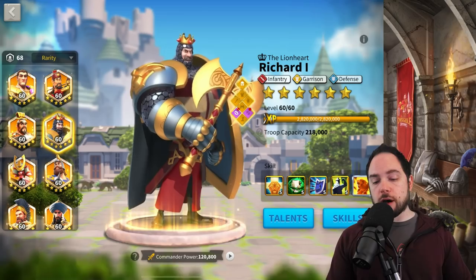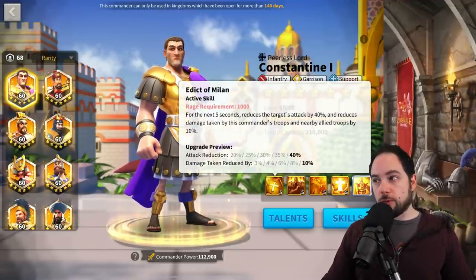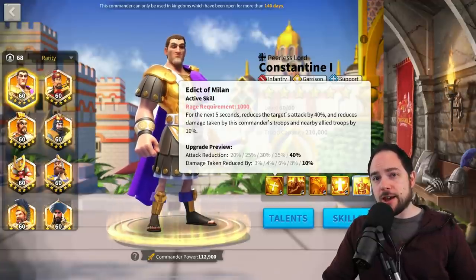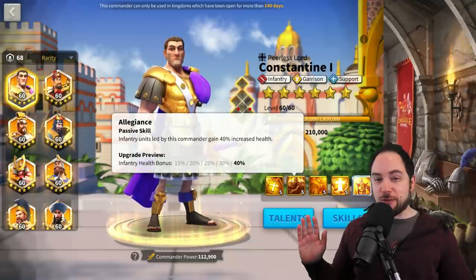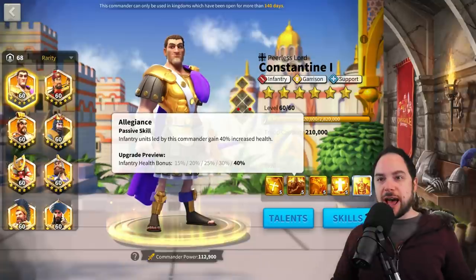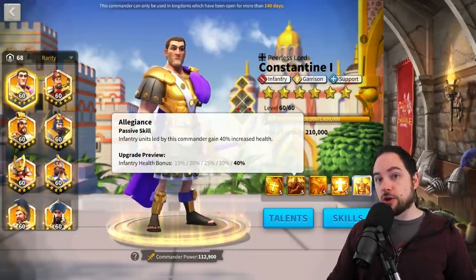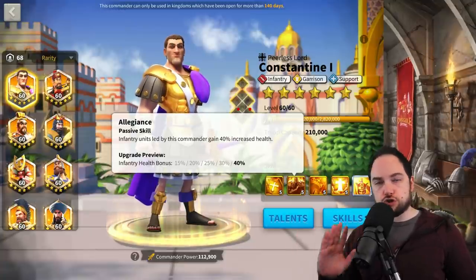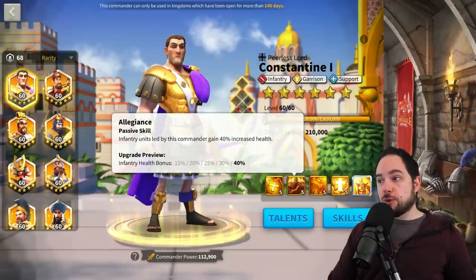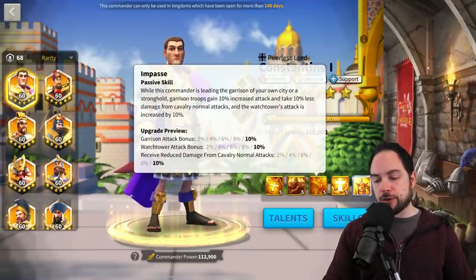The third commander on our list is another game-changer in Canyon — Constantine. Constantine has the maximum area of effect buff possible when you max the first skill: 10% damage reduction for nearby targets, plus reducing enemy attack by 40%. The second skill gives your infantry 40% health. It does not get any better than that — 40% health is literally the best you could ask for, the way Season of Conquest technology works for KVK. Many players just stop at 5-5-1-1 Constantine. They use him in Canyon and potentially in the field and get a ton of value. A 5-5-1-1 Constantine truly transforms your Canyon team's performance — put him with Joan of Arc as secondary and you're done. The third skill is garrison-related so it's not worth discussing in a 5-5-1-1 context.